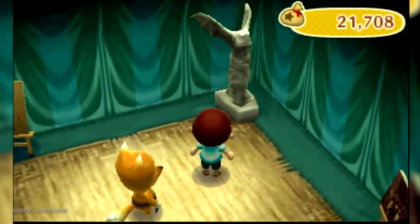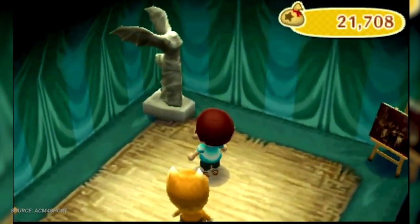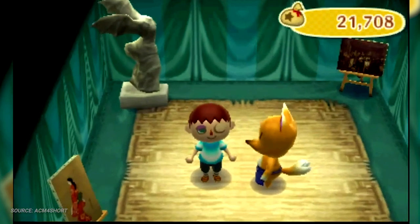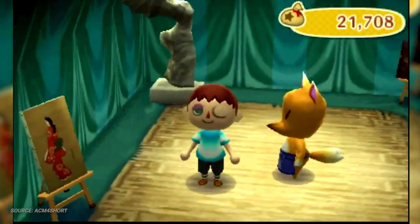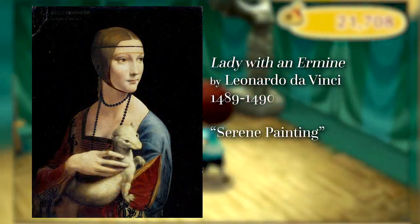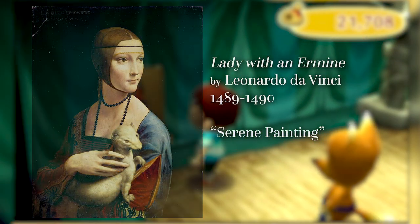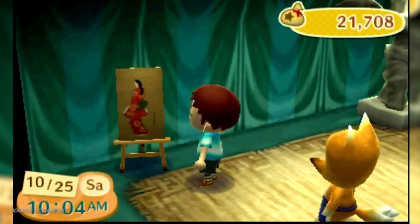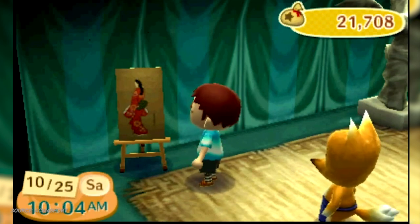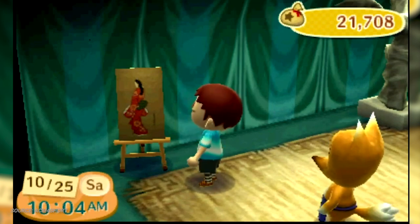Discerning such differences was predicated on knowledge of the original work of art, and though all the works of art in Animal Crossing are in fact real paintings, they are not named as such in the game. Da Vinci's Mona Lisa is "famous painting," and his Lady with an Ermine is "serene painting." Middle school Jake knew the Mona Lisa for sure, but anything beyond that was completely outside the scope of my knowledge of art history, so it was impossible for me to tell if a painting was real or not. To me, it was still totally a gamble.